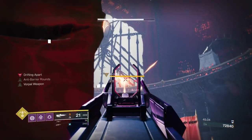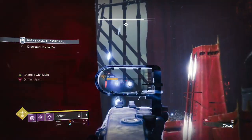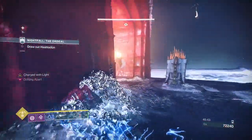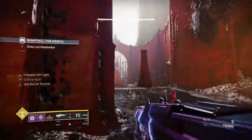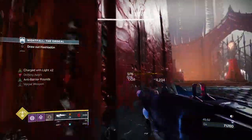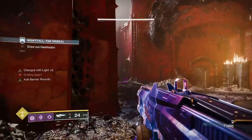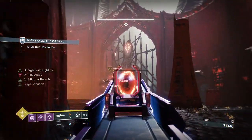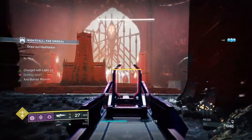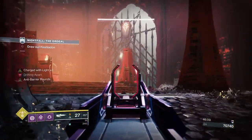There are two wizards and I like to take down the first wizard quickly, because the second one sometimes likes to sneak up on you when you are trying to do DPS on the first wizard. If it does that, you can pull back. Once I take down the wizard, I decide to just use primary on the second wizard. I'm going to do a mini time skip since this is going to take a while.